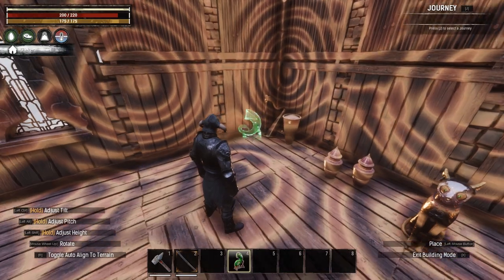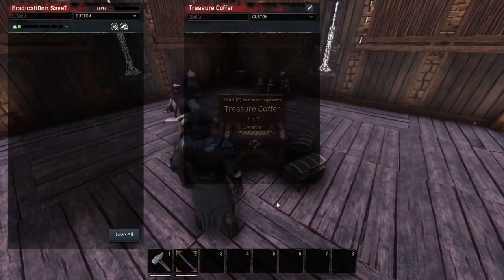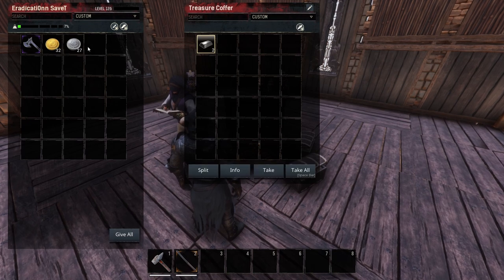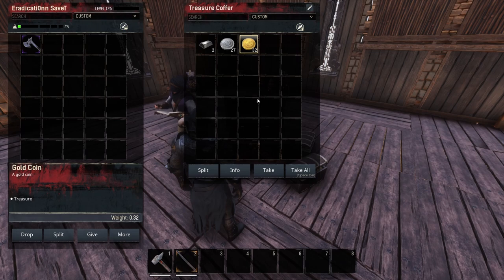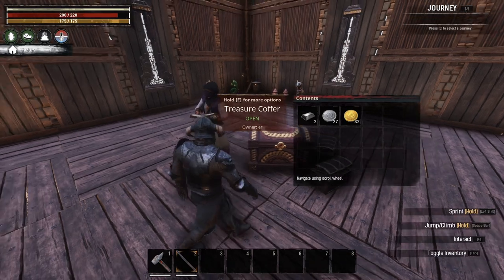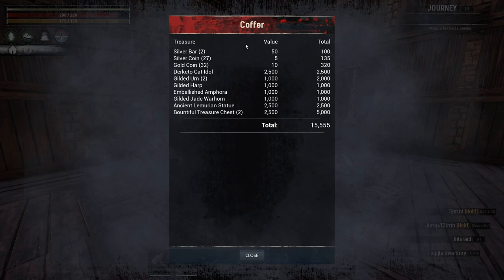It will not count if you drop it by jumping, sprinting, or drawing a weapon, though. For the smaller treasures like silver and gold coins, bars, etc., throw them into the central coffer chest. When you chat to the relic hunter, he'll give you the updated count. In total, we've now got 15,555 treasure.